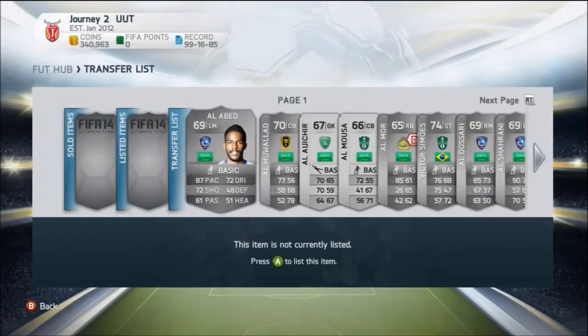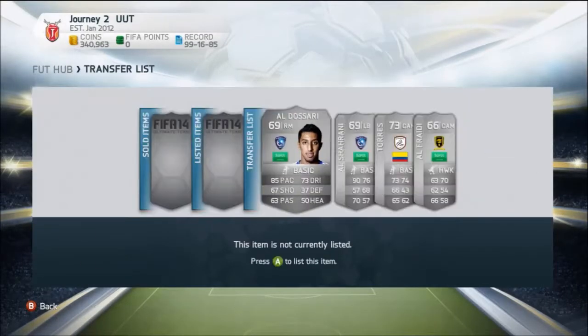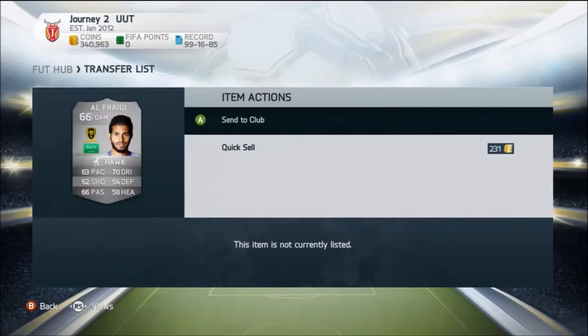When I made a Saudi League team, we got two 5-star skillers — Torres and then the other one is Alfredi. So we're going to try them out.